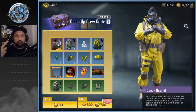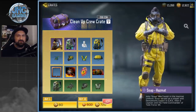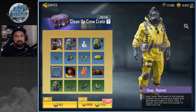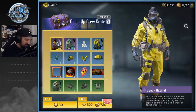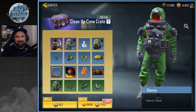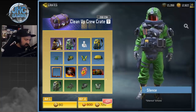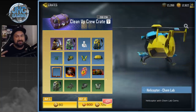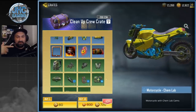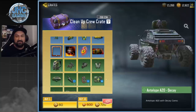The Cleanup Crew crate only has two epics: a backpack and a soldier skin. This skin is freaking epic guys — it's Soap Hazmat and I really want it. There's also a new emote called Silence, and some other stuff.